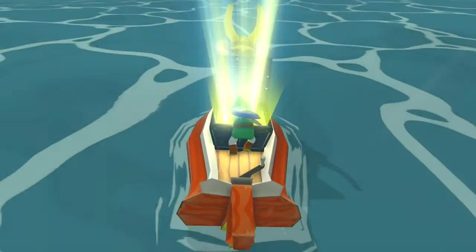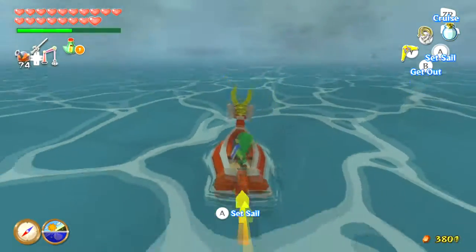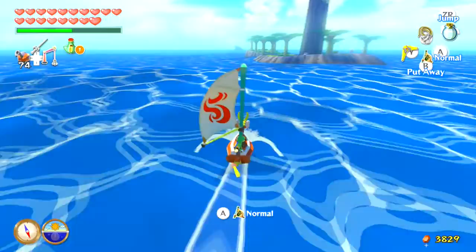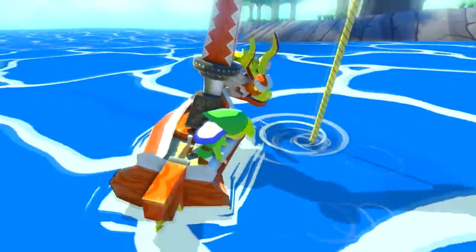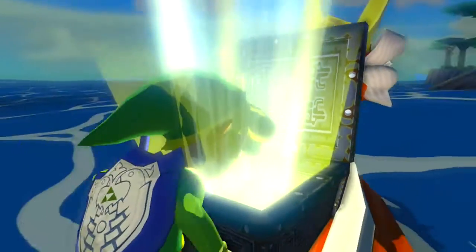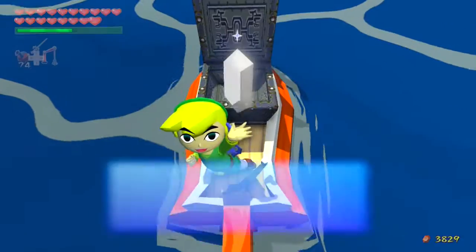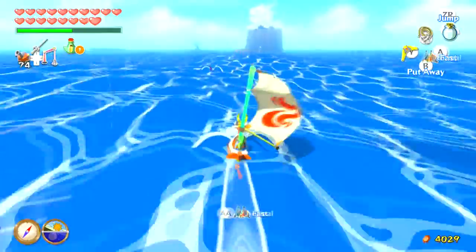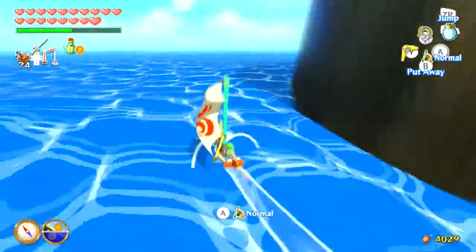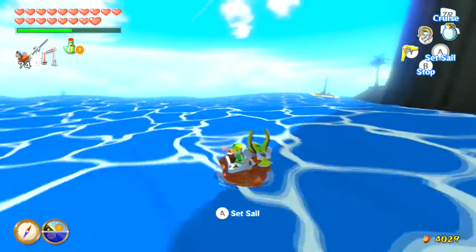If you actually go back to Forsaken Fortress, it is completely empty — there are no enemies in the Forsaken Fortress. When you enter during the daytime, you get to see what the Forsaken Fortress looks like in the daytime, because normally the previous two times I entered Forsaken Fortress it was always nighttime. At this point in the game you have no reason to enter the Forsaken Fortress unless you just want to take a look at it out of curiosity.